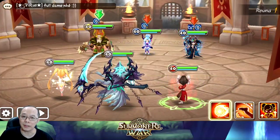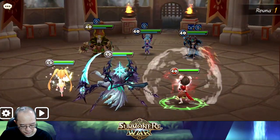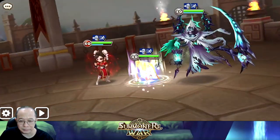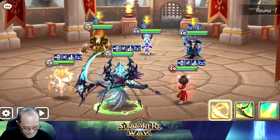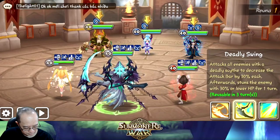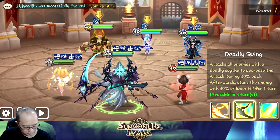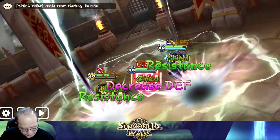Okay, we are faster. But he has the stat has will runes. We're going to put up our own will runes — immunity. Then decrease attack, fast stun. We'll go with this one first — judgment. We don't have a defense break, so...